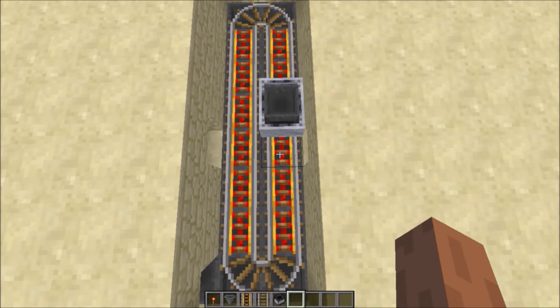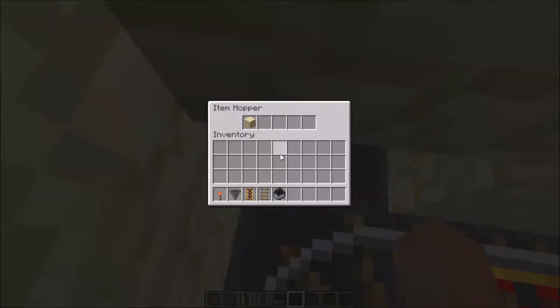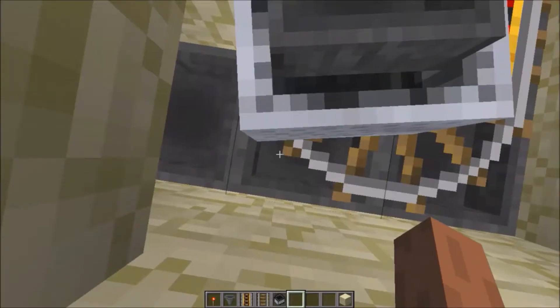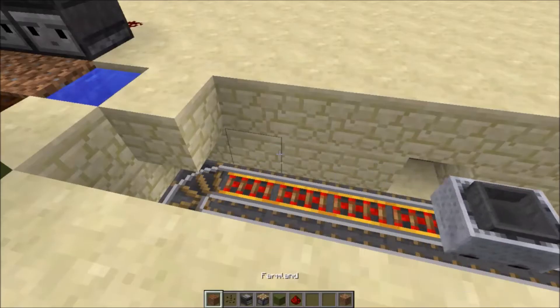Whenever an item drops — like this sandstone block — it gets picked up by the hoppers and collected in the final chest. So now we can start building the farm.